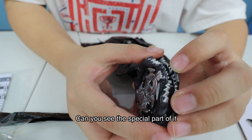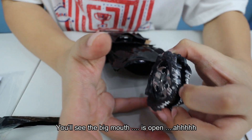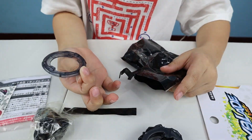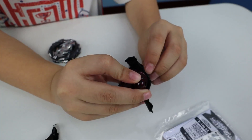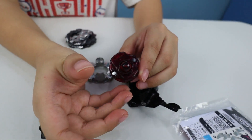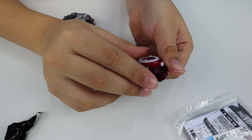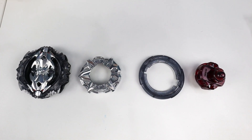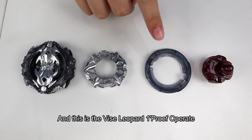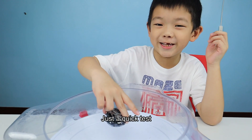Can you see the special part of it? You see the big mouth. And the Operate! This is the Vise Leopard 1-Hoof Operate. Just a quick test.